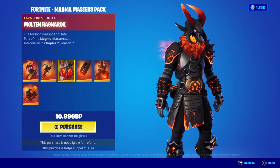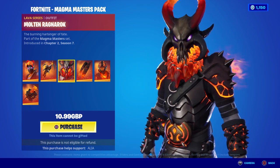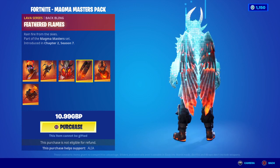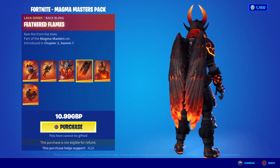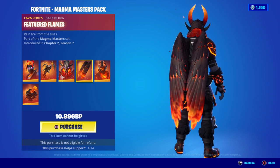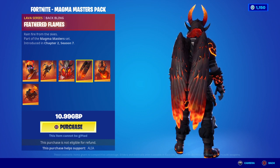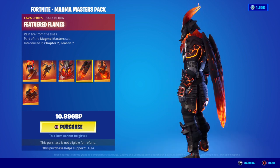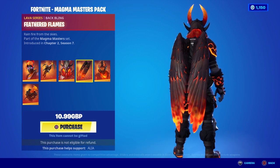The second skin we have is the Molten Ragnarok — 'The Burning Harbinger of Fate.' Looking really, really cool here. It kind of looks like a Surtur skin from Marvel. Moving on to the bat bling, we have the Feathered Flames — 'Rain Fire from the Skies.' This is one of the bat blings I really do want to get — it just looks so cool.